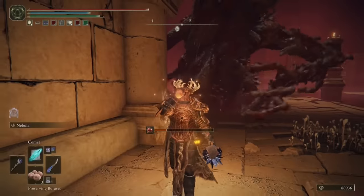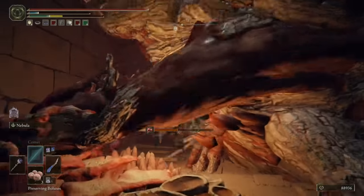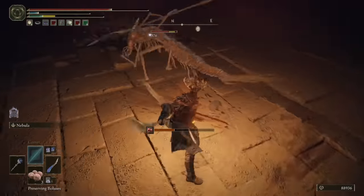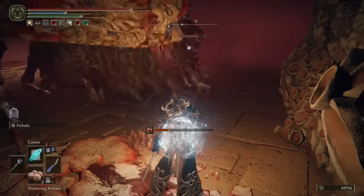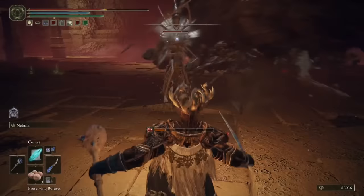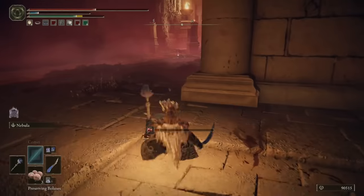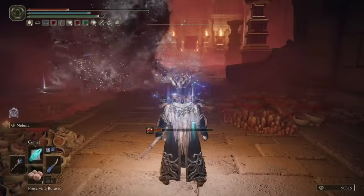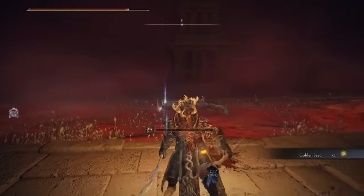I aggro another Kindred of Rot, and now there's a Putrid Tree Spirit chasing me down. This is one of the most butt-clenching fights I've had in this entire game. I nearly die and hang on by the skin of my teeth, time and time again, and finish the boss fight with a total of zero healing potions and zero FP potions. But once we finally take him down, we're rewarded with 10,000 runes and, more importantly, a golden seed.